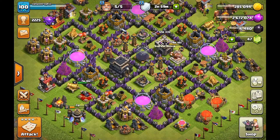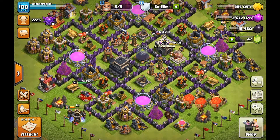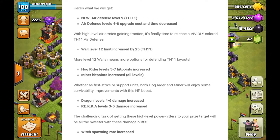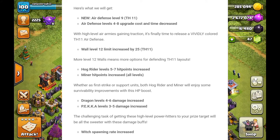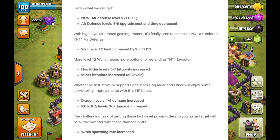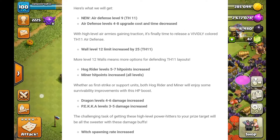First off guys, I want to start by showing you a few new things that are coming in this update. The first thing is a new Air Defense level 9, and Air Defense levels 4-8 upgrade cost and time has decreased. I think Supercell has noticed that a lot of high level players are working with mostly high level air troops and air armies, so I think this is what they're trying to balance out.